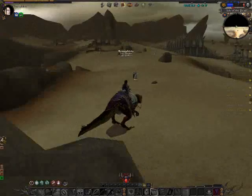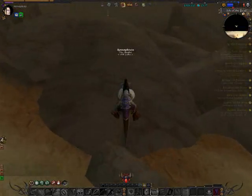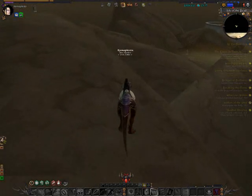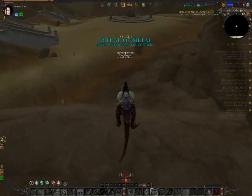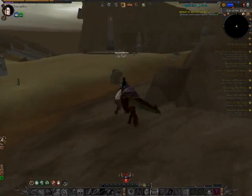This whole area looks like a bunch of elvish ruins, probably stuff we've seen before in other aspects of the game. I spot a level 35 mob — that's killable.